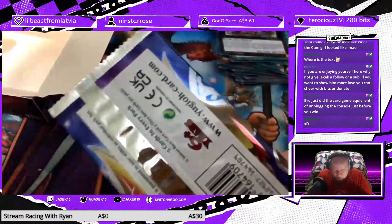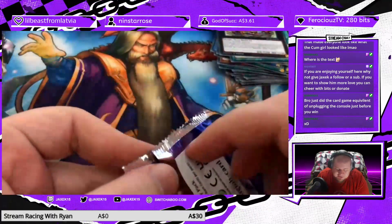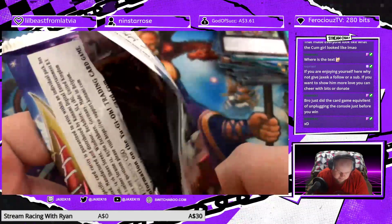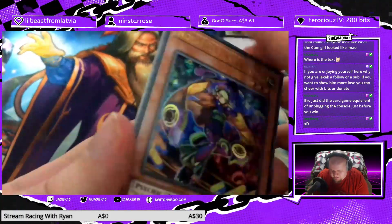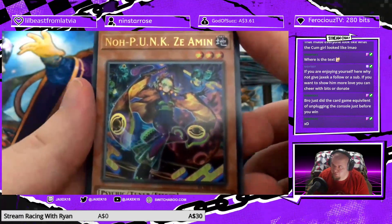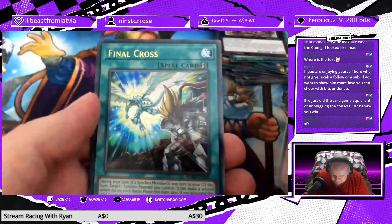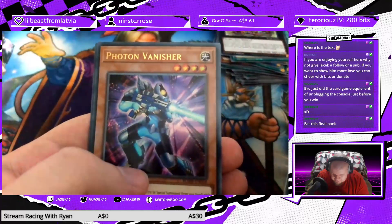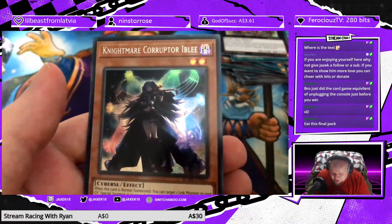Final pack — don't expect anything crazy because we started off with something crazy. Here's hoping I actually get that one copy of Rite of Aramacia that I need. No Punk Ziamen, Final Cross, Spiral Quick Fix, Photon Vanisher, and Nightmare Corruptor Iblee — what an annoying f***ing card to deal with.